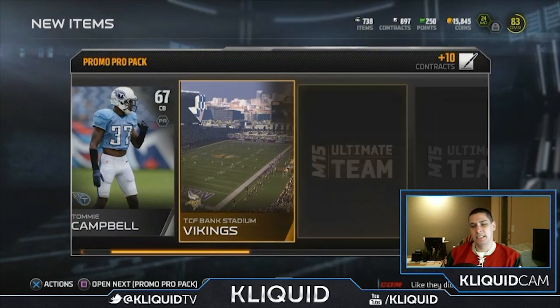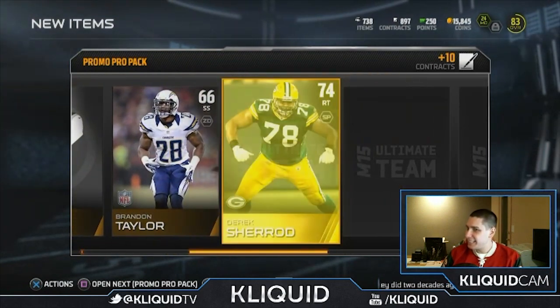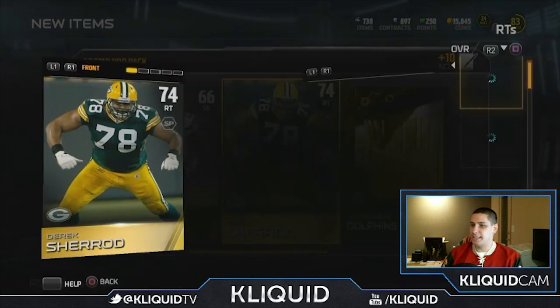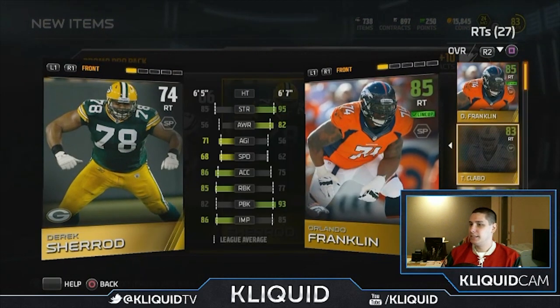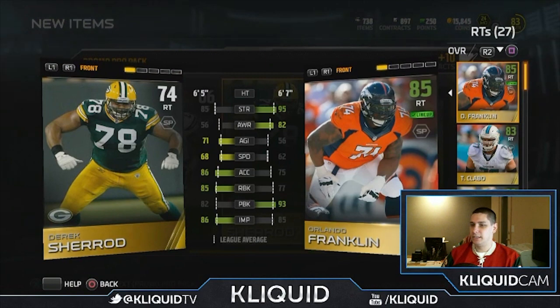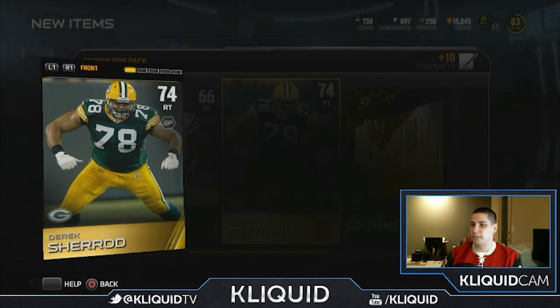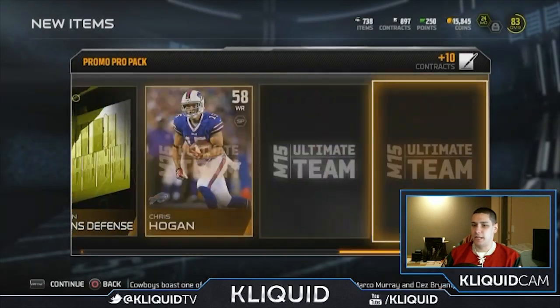Come on, give me something. Derrick Sherrod — really? Come on man, I need something of value. He's not gonna start over any of these guys. Orlando Franklin is so much better, even Tyson Clabo is so much better. Garbage, garbage, garbage. We didn't get anything of any value out of this one.